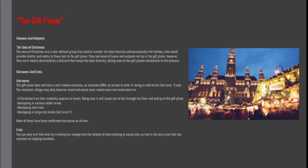Entrances and Exits. Entrances. The Gift Plane does not have a well-known entrance, as accounts differ as to how to enter it. Being in cold levels like Level Minus 5 or the Mountain Village may help; however, exact entrances have mostly been narrowed down to: a Christmas tree that randomly appears in levels — going near it will cause you to fall through the floor and end up in the Gift Plane; no-clipping in various colder areas; no-clipping into trees; and no-clipping in large city levels like Level 11. None of these have been confirmed entrances as of now.